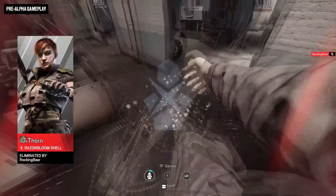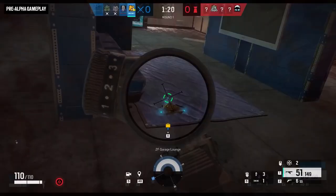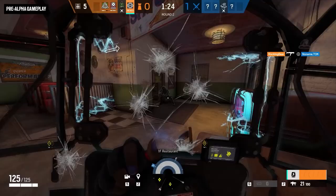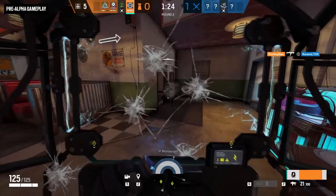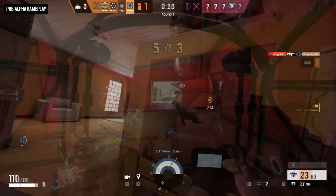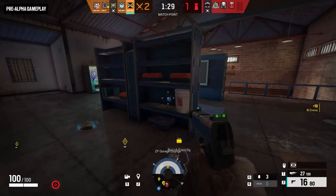As with any special gadget, there are a couple things to note. For starters, it looks like Thorn will start with 3 shells. Now remember, this isn't from a live build, so this maximum of 3 shells might change. Next, the shell can be destroyed in many, many ways. It can be shot, exploded, disabled by Thatcher, and destroyed by Ash, Zofia, Twitch, Zero, and all the other attackers that have an ability that can destroy gadgets. It gets destroyed by everything.